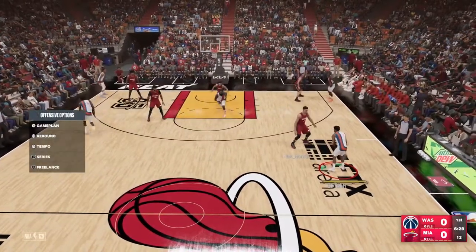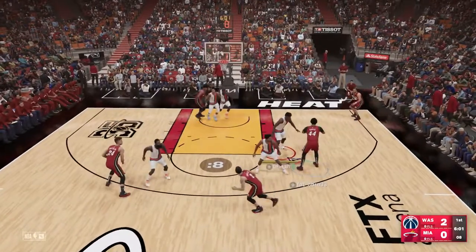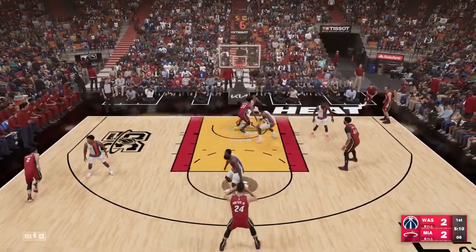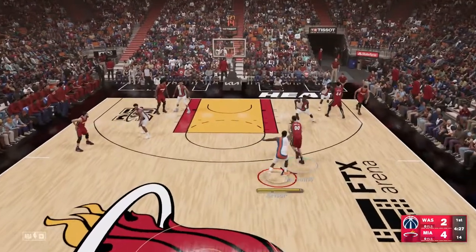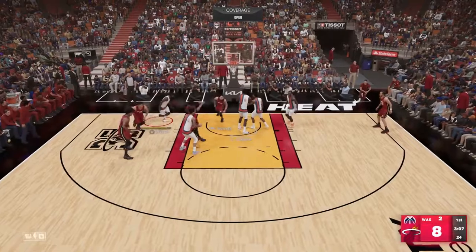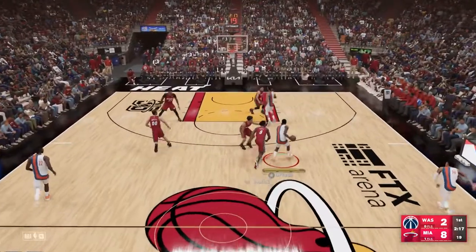Let's hop right into the gameplay. First quarter: Kyle Lowry drives to the rim and gets a layup. This was the fourth game of the season so there's a lot of learning going on for both teams. Anthony Davis gets an offensive rebound and puts it back with a slam. I passed up Anthony Davis to draft James Harden at pick number 14, and my opponent ended up with Anthony Davis plus Jared Allen — the Twin Towers inside the paint. We need a timeout; it's a rough start, eight to two.